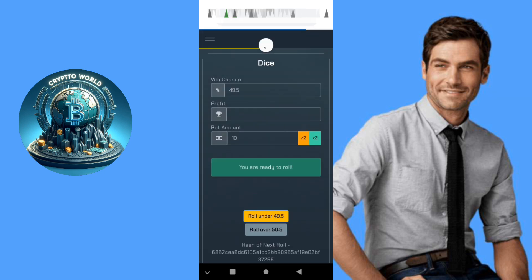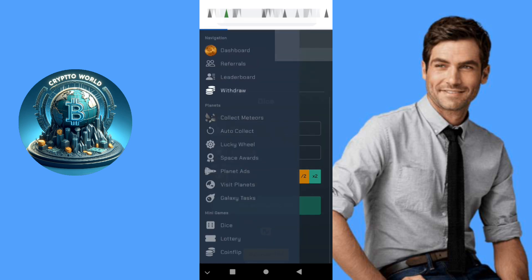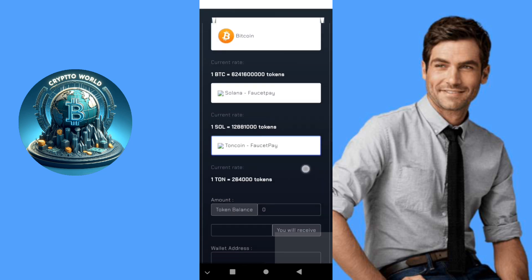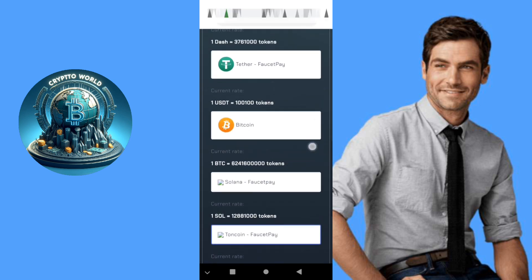For withdrawal, you can withdraw any amount that you want to any crypto: Litecoin, Ethereum, Dogecoin, Tron, Dash, Tether, Bitcoin, Solana. You must activate your email to get paid.